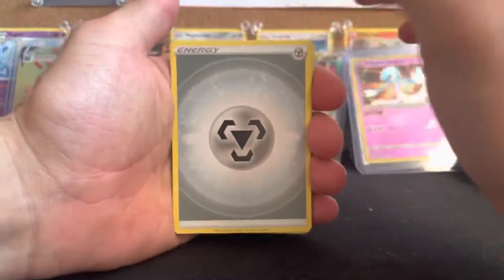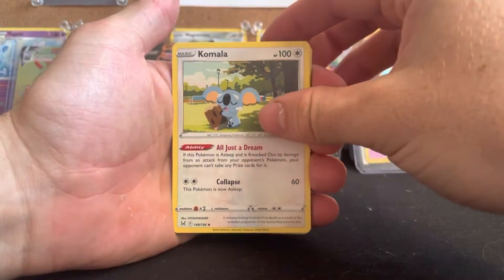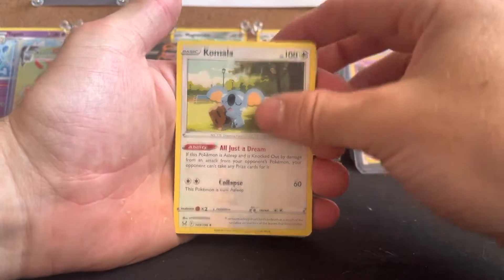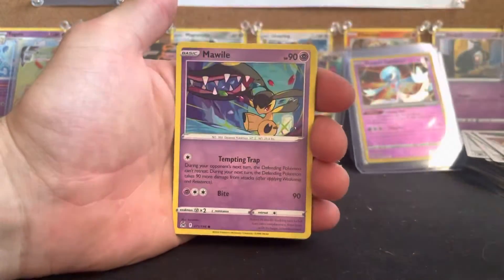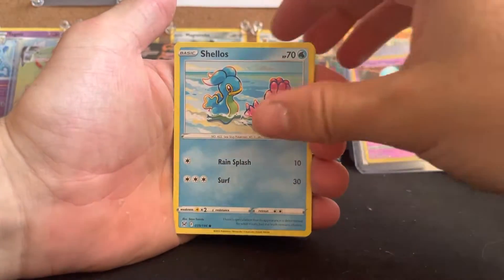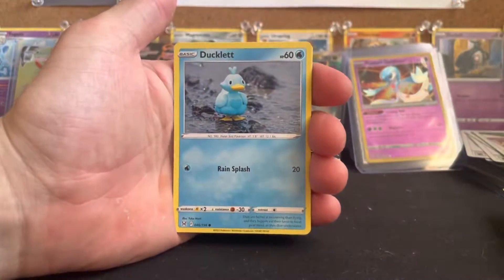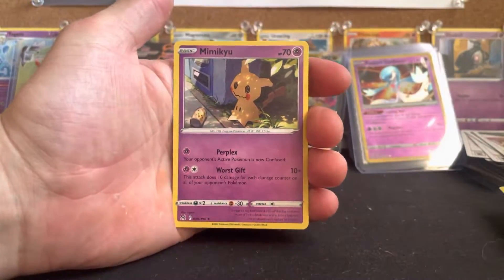First card of the day: Metal Energy. Kamala — oh, that's pretty cool, I haven't seen that before. Roserade. Fantina. Mawile. Shellos. Binnacle. Porygon. Ducklett. Reverse holo Mawile.